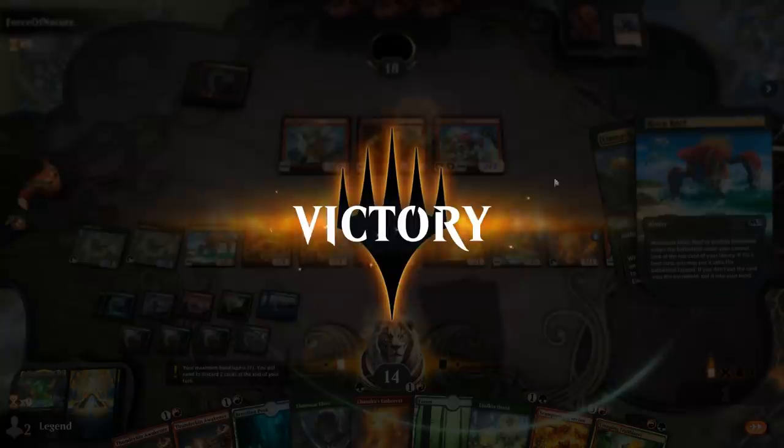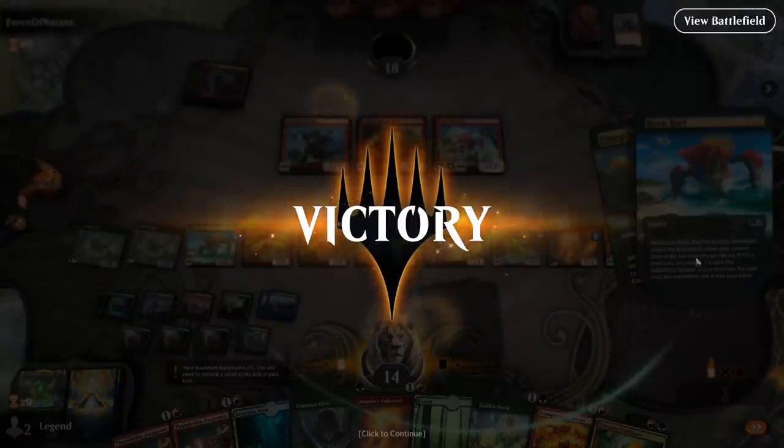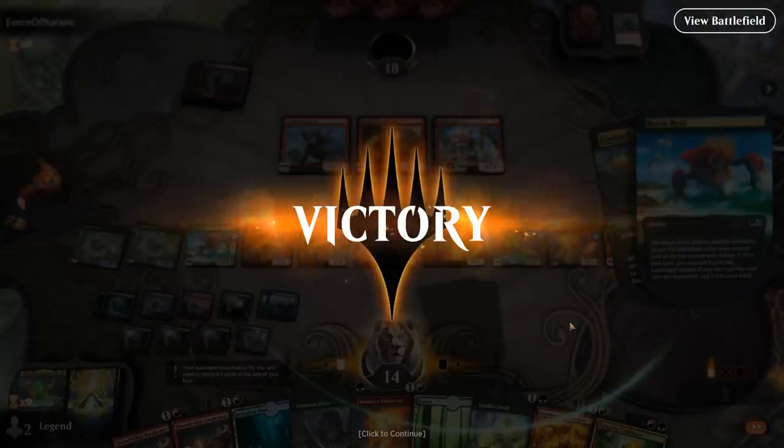We probably could have gone face and attacked with everyone — the Brush Taunter wouldn't have mattered too much. Could have also played more Scampering Scorchers and Trailblazers. So yeah, even without the infinite combo, sometimes we can just win by going wide and having a few Trailblazers in play. On to the next one.